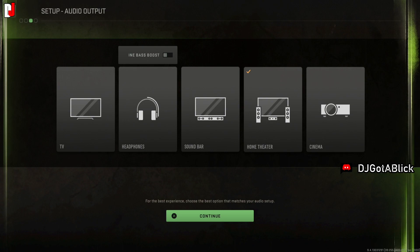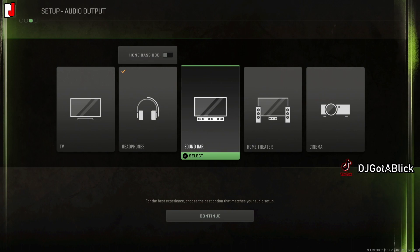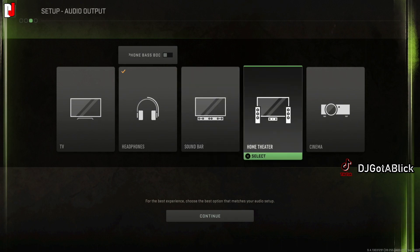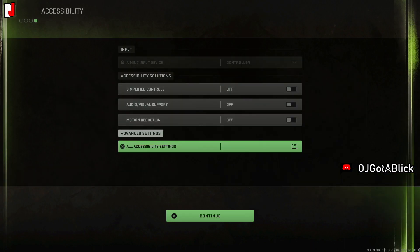The next setup is for audio output. I have everything going through my headphones connected to my controller, since I stream. You can also do a headphones bass boost. I'm thinking of trying my Logitech headphones because they give a surround sound effect that helps me hear footsteps. There are also options for sound bar, home theater surround sound, and cinema settings for projectors.